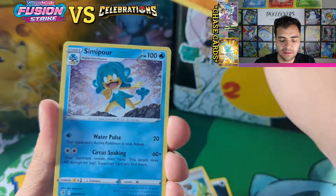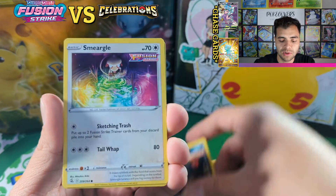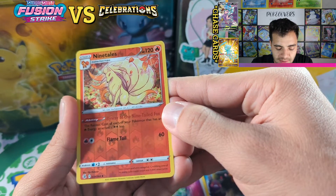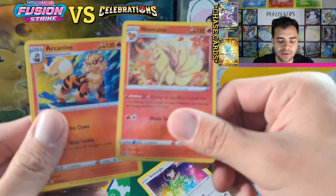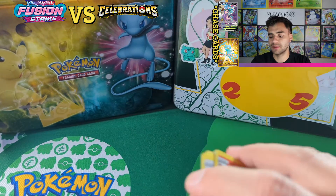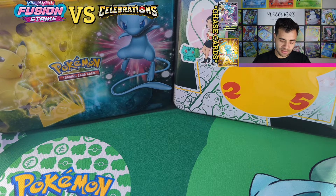Similar poor indeed, Growlithe, Meowth, more Pidgey — you really mean Ninetales? There's a nice art on Ninetales at least. And a Growlithe — those are two really nice arts. It's a shame they're not holos. We have to complain — we can make a petition to make Ninetales and Arcanine rares again.